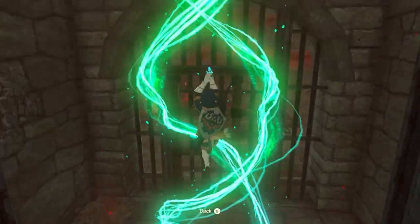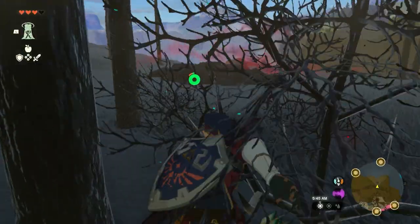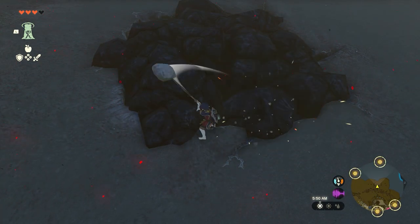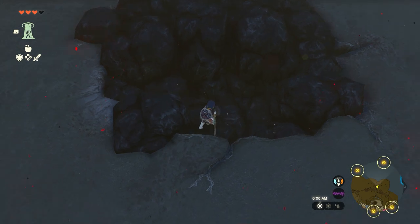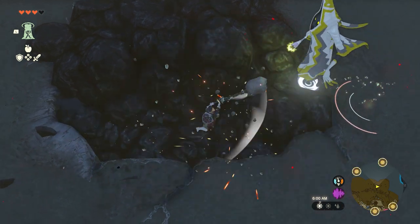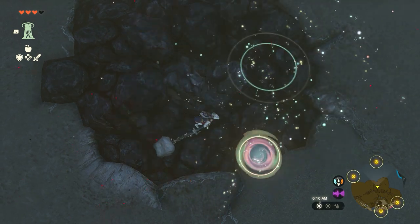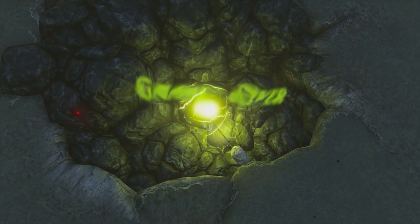Looks like there's some gloom hands there, so let's make our way up for a second. We actually have to make our way down there, which is kind of scary because of those gloom hands. Let's do our best to avoid them - when I say we can't fight them yet, we absolutely cannot fight them yet. I don't care about breaking our rock hammers. Why are you here? Why are you here?